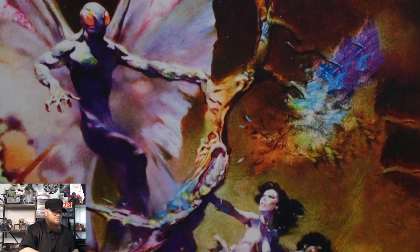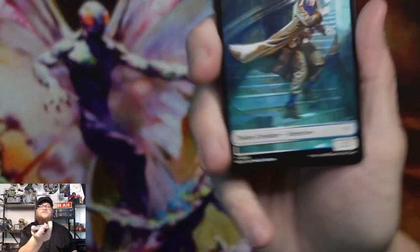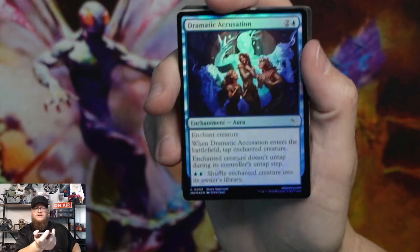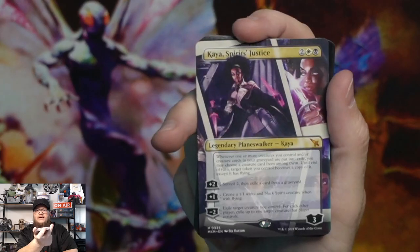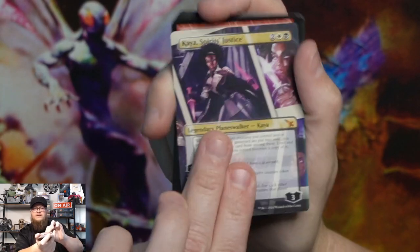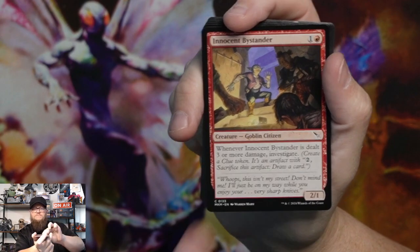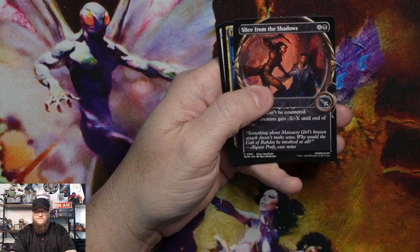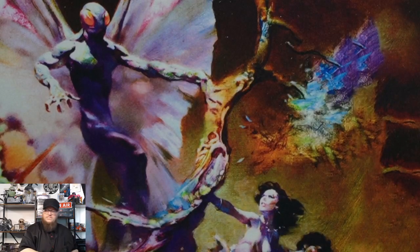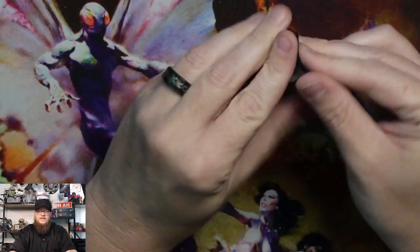Two more packs. Another detective token, swamp, foil dramatic accusation. Duplicate mythic, but at least it's the other frame — Kaya Spirits Justice in the alternate frame. Bullrack clan basher, greenbelt radical, lead pipe, innocent bystander, and we're in commons. Slice from the shadows in that frame. Looks like we're going to close out with three slimes unless there's one more in here. Three slimes is not terrible, but would have been nice to get the fourth one.